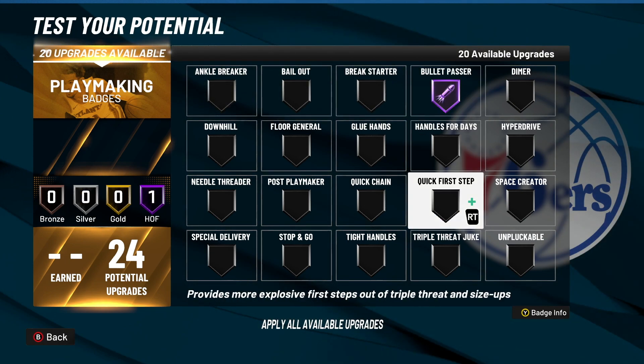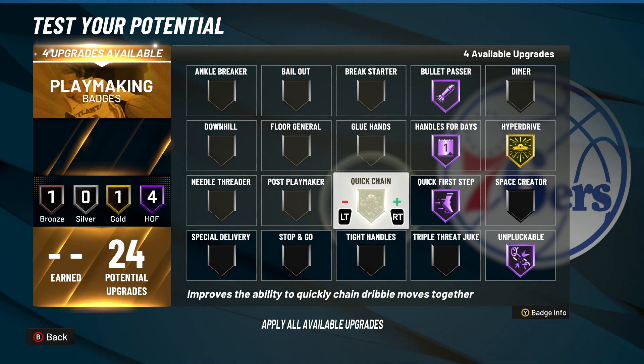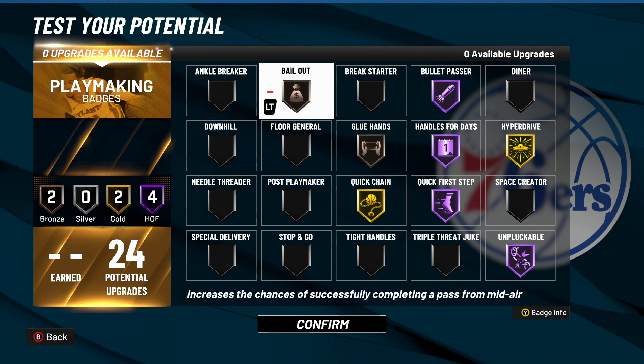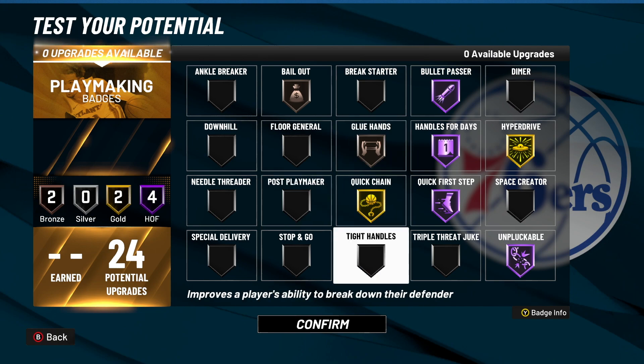For 24 playmaking: Hall of Fame Bullet Passer, Hall of Fame Unpluckable, Hall of Fame Quick First Step, Hall of Fame Handles for Days, Gold Hyper Drive, Gold Quick Chain, Bronze Bail Out, and Bronze Glue Hands — because honestly Bronze Glue Hands is crazy even on Bronze. If you can put this badge on Bronze, do it. Especially if you're a spot-up, P-Lock, or Glass Cleaner, put this thing on Bronze. I like it on Bronze; if you want to take it off, you can put Bail Out on Silver or Quick Chain on Hall of Fame — that's up to you.